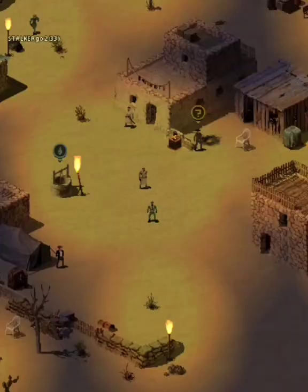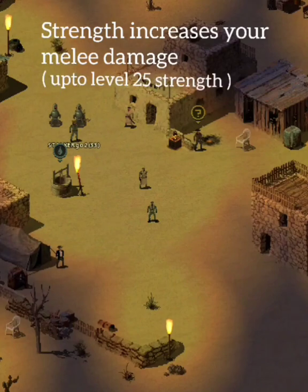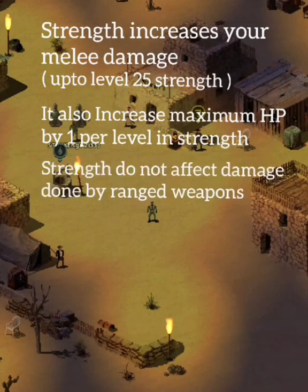Strength increases your melee damage. Melee damage increases up to level 25 in Strength. It also increases maximum HP by 1 per level in Strength. Strength does not affect damage done by ranged weapons.